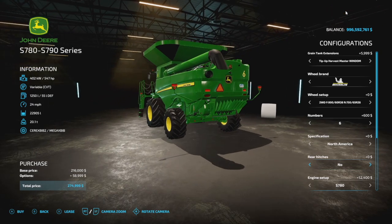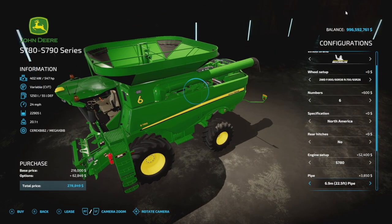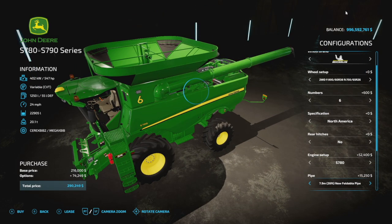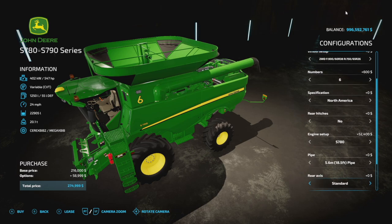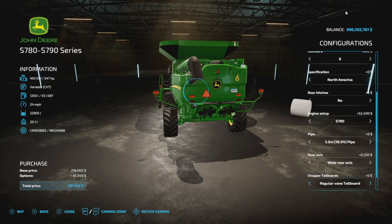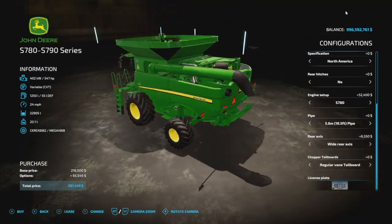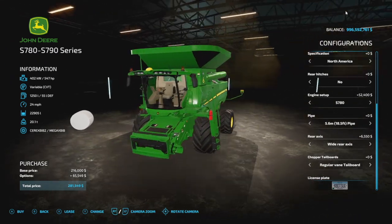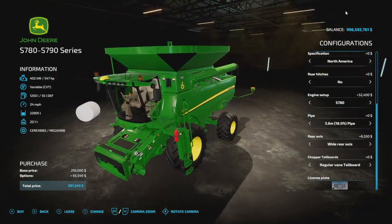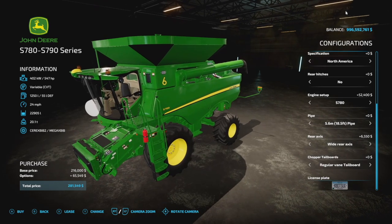There are many pipe options to choose from — just go through and find the ones you like. Rear axles include standard and a bigger rear axle option. There are a couple of chopping tailboard choices as well. And yes, the K-Bot sucks is now here for console players — I think it was right before Christmas that these released for PC players, but glad to see them here for everybody.